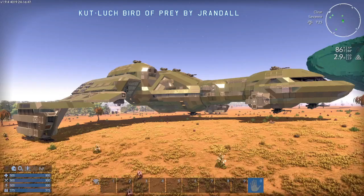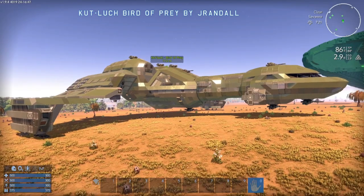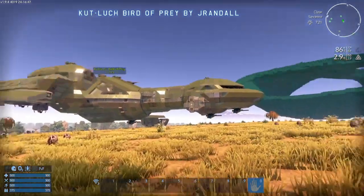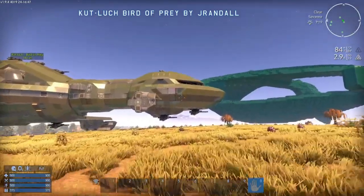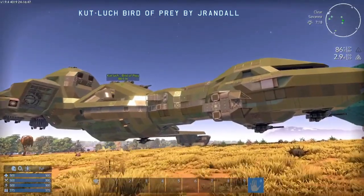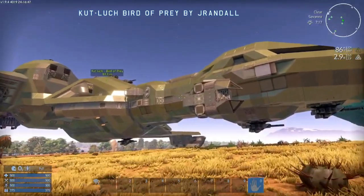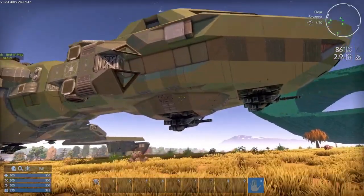Alright, we're going to end with the maestro of Empyrion designers — the Kutluch Bird of Prey by the great Jeff Randall. I mean, look at this thing. This looks like it's not just another Empyrion ship made out of blocks, but a real Star Trek ship. It has that predatory Klingon aesthetic, bristling with weapons.